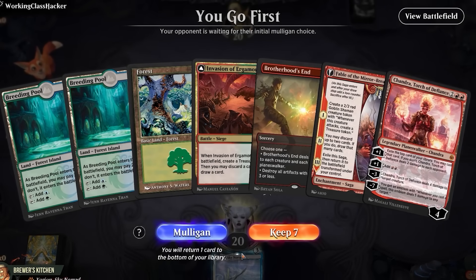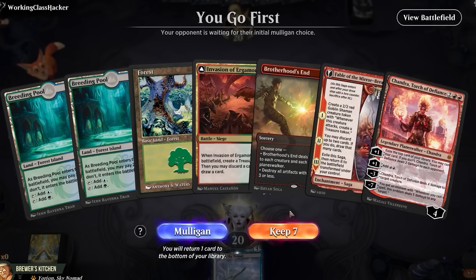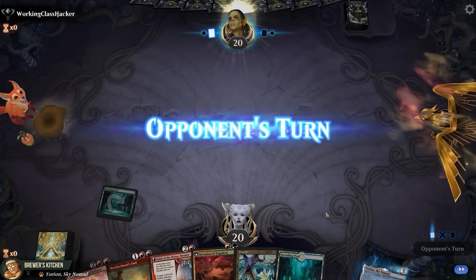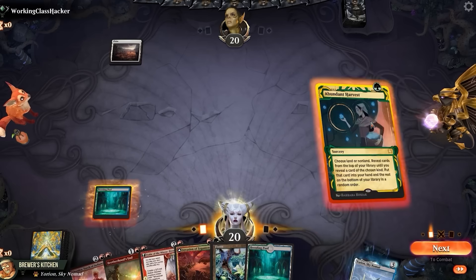We start off with a risky opening hand right away — no red mana, but if we draw one it's perfect. Otherwise we're majorly screwed. But hey, you gotta risk it to get the biscuit, right? Play a land, see what our opponent is up to. Opponent plays a Plains and passes. That's not a red source, but I guess it can find one.